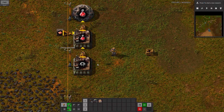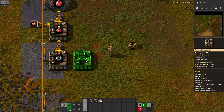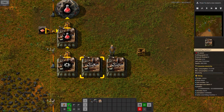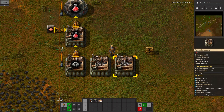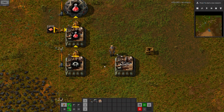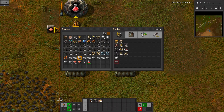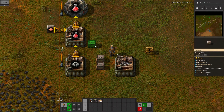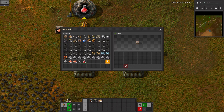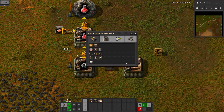Automating belts. Let me move this around. The way I like to do it is put them three squares apart — and because I can't count three squares with my eyes, I put an assembly machine down because I know that's three squares wide. Then I put some chests like this, so that this one can make the belts.